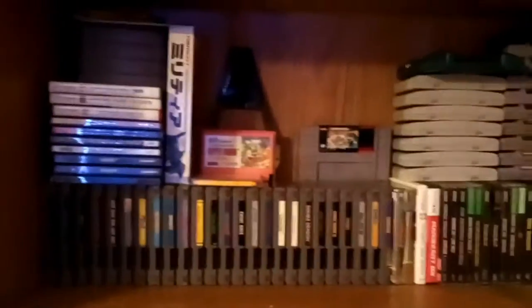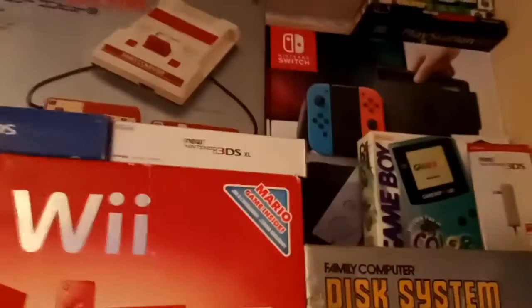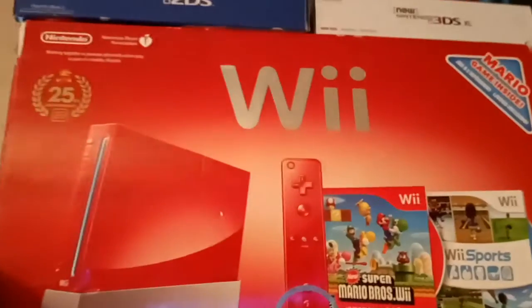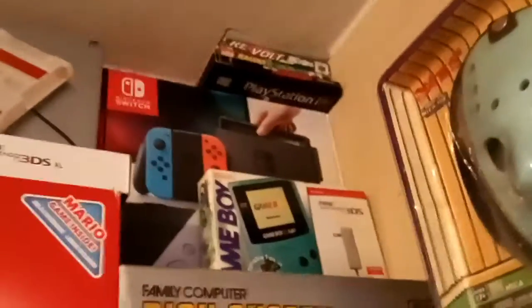We're gonna start off with the top shelf, which is where most of my boxed systems go. Right here we got the blue 2DS with Mario Kart 7, my 3DS in the box, a teal Game Boy, Famicom disc system, original Famicom, my Switch, my original PlayStation, my recently acquired 25th anniversary red Wii, and behind it my Xbox One S, plus some boxed games I have no room for at the moment.